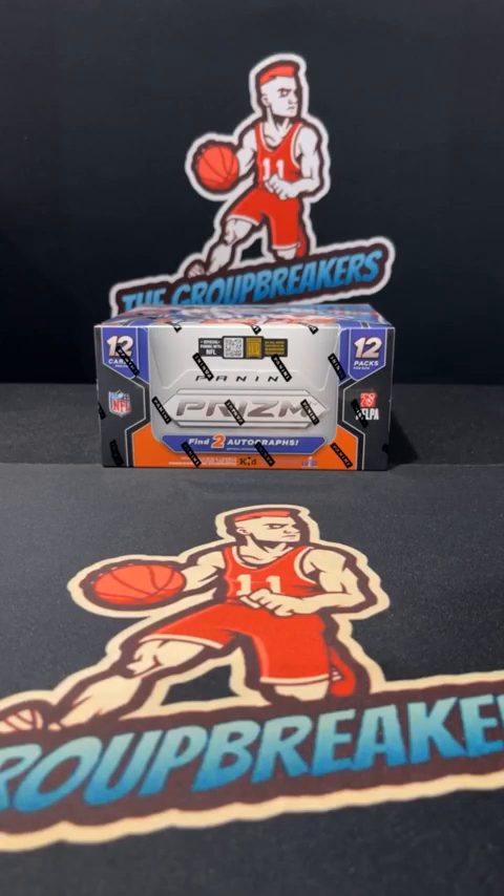2023 Prism Football hobby box, pick your team break number 2882, January 4th. Thank you guys for joining, thank you for your patience in this one. We're live on the main — get into this one shortly. There is going to be an 80 true 101 bounty, all cards will ship as well.